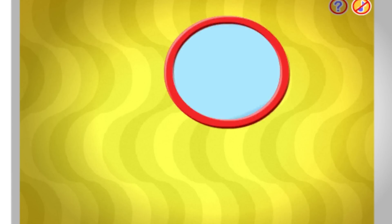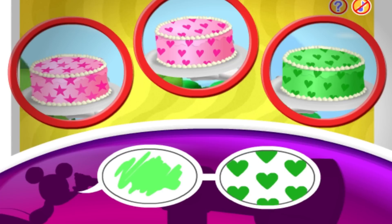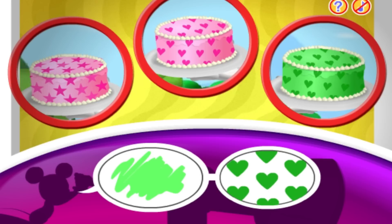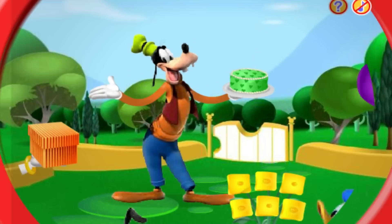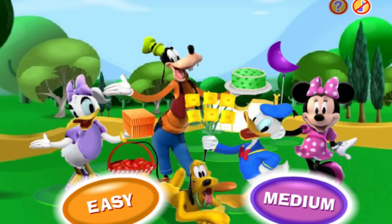Now I spot one, two, three cakes! Can you spot a cake that matches these clues? Green and hearts! Hearts! Hot dog, you did it! Goofy is holding a green cake with hearts! And it looks like he's on his way to the clubhouse with the whole gang! That was fun! If you want to play again, just click a level button!